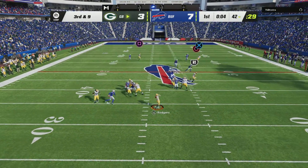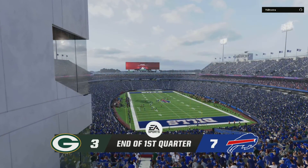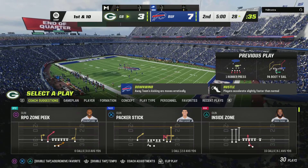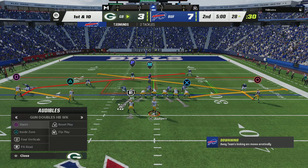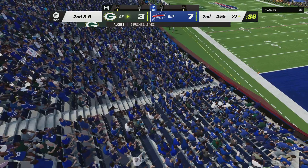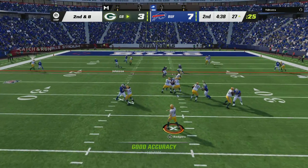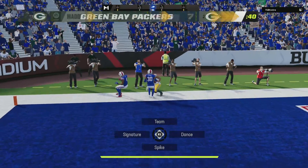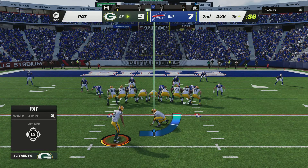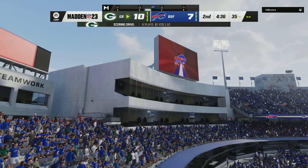Now Rodgers on the bootleg. Got him in — it's Tunyan, and he'll go down but not before getting this inside the 30. So now the big play has them all the way inside the 30, first and 10. Inside game to Jones — he gets forward up the middle but only for a couple. It'll be second down, second and eight. Working from the gun, Rodgers — and he's got his man. Touchdown, Green Bay. It's Alan Lazard, 27 yards. The Packers have regained the lead. Extra point up and good by Crosby, and the lead is now 10-7.